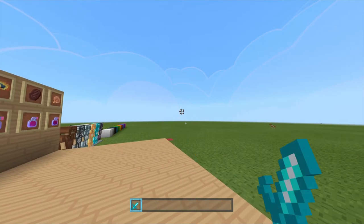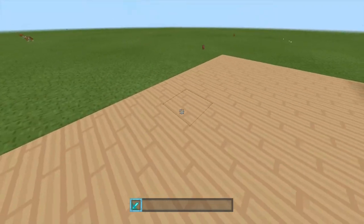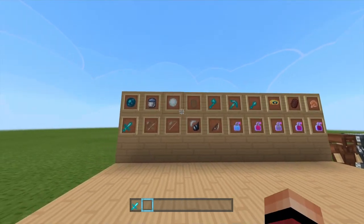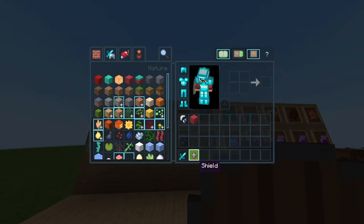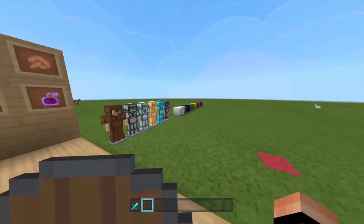So this is the sword — as you can see here, that's what it looks like on the floor. And we've got the shield; it's supposed to be a low shield, but there's been a bug since the new update.